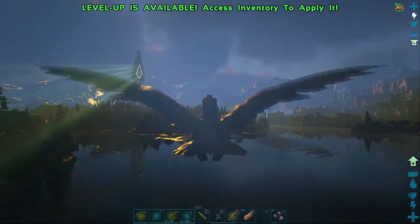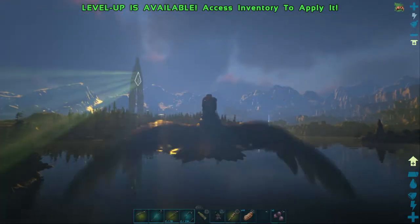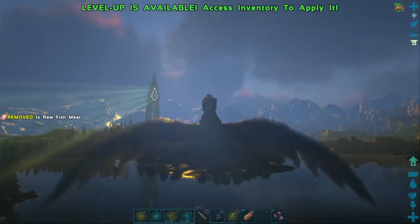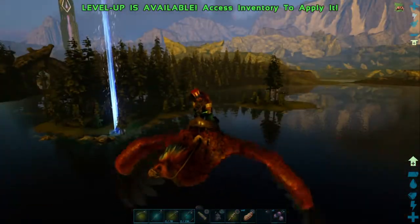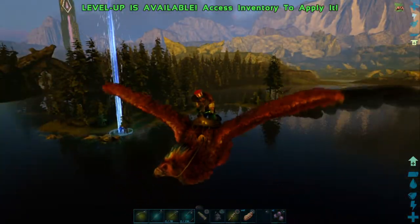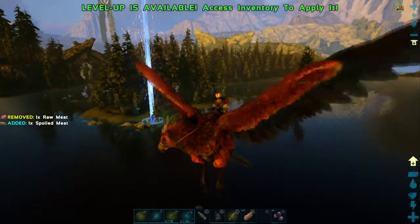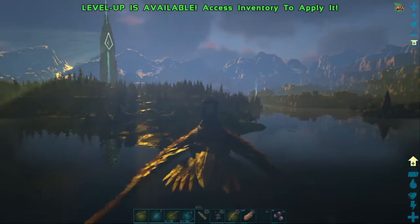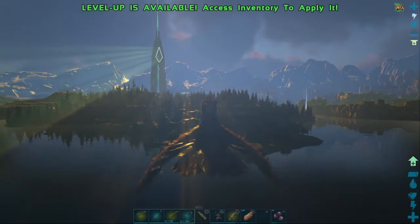We're going to level them up, equip some saddles, and get ready for the boss battle. We're probably not going to do that today but we're going to get set up for it. A nice little hut over there with some storage chests to store our artifacts and tribute items — that's what we need. I've got foundations on the other Argentavis to build a little base camp out of.